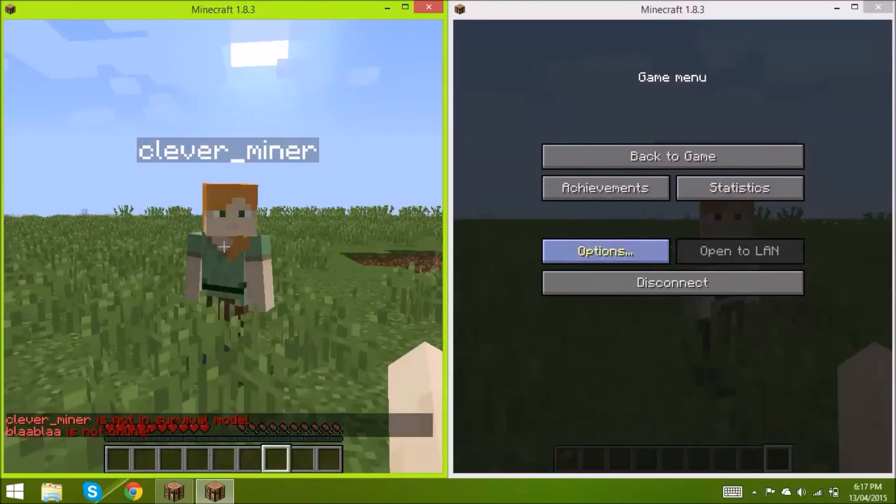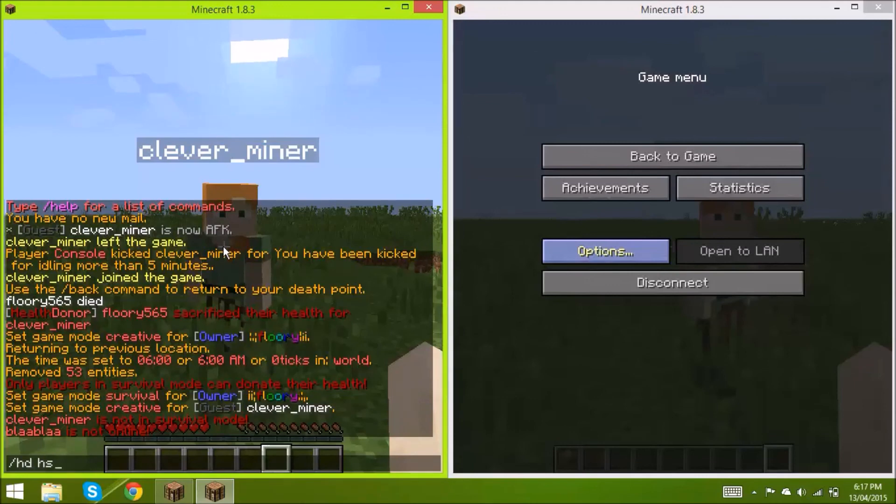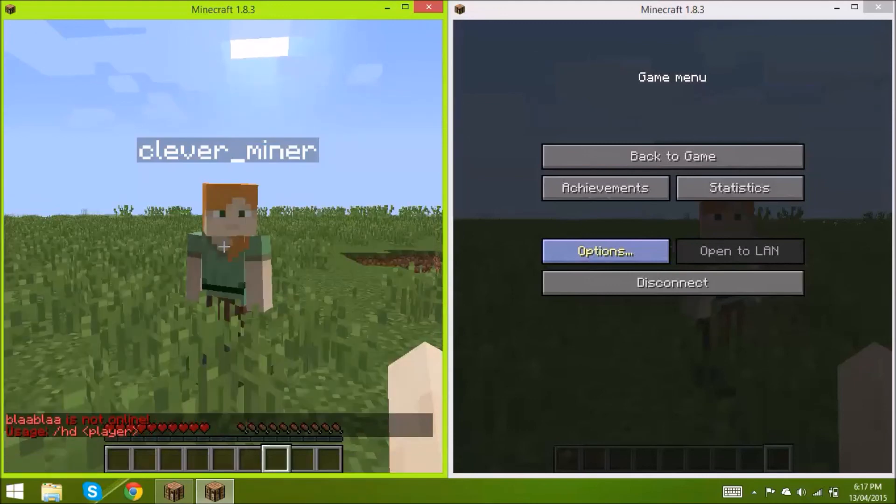If you type someone's name and they're not on the server, it'll also tell you that. And if you use the command incorrectly — say you use too many words — it tells you that too.